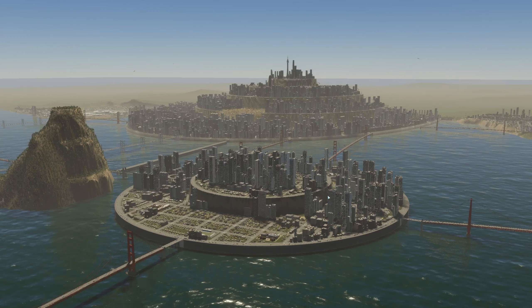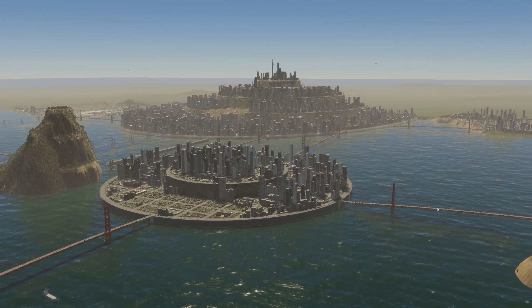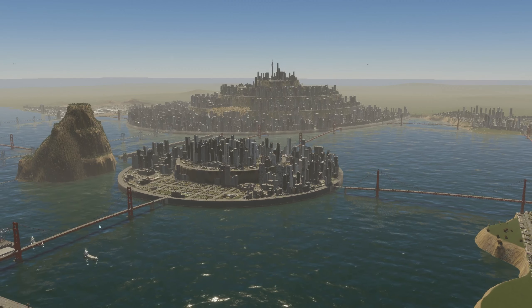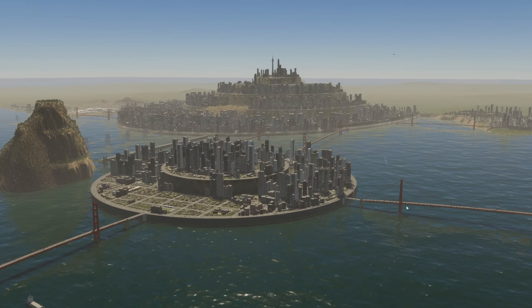It's a pretty nice view having this smaller city leading to the larger one. All these red bridges are Golden Gate bridges — they came with the San Francisco map as part of the package from the Ultimate version.